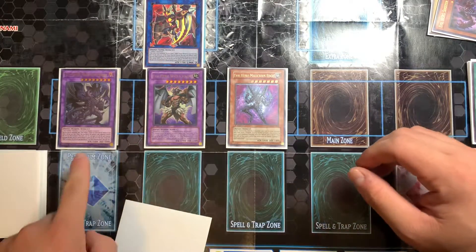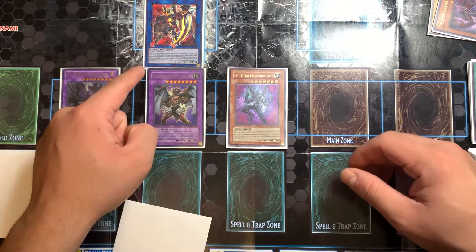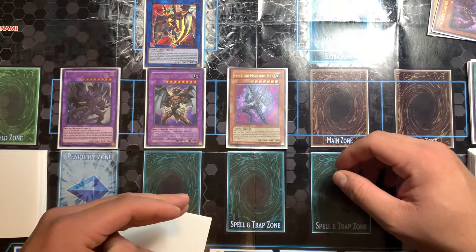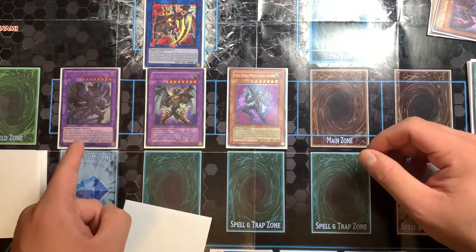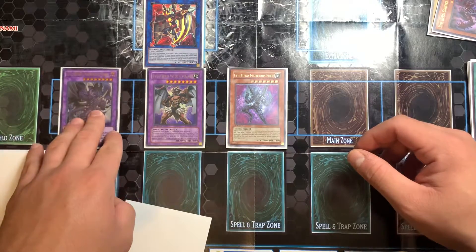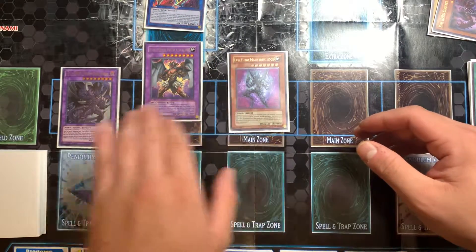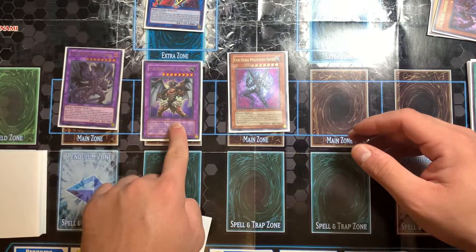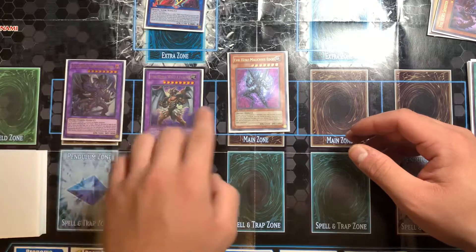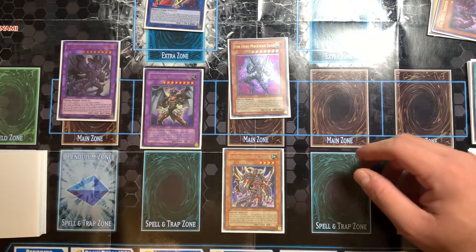Wipe your opponent's board for anything equal to or less than Malicious Bane's attack. Getting boosted by his effect — it gets 100 times its level. Level 8, so that's 3,800. Anything 3,800 or below would be destroyed. Then you attack for game — use his effect first, attack with him first, wipe your back row. Then you're free to attack. Any battle traps would be gone, and if your opponent didn't stop you yet, they're not going to.